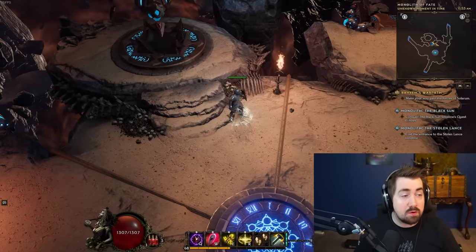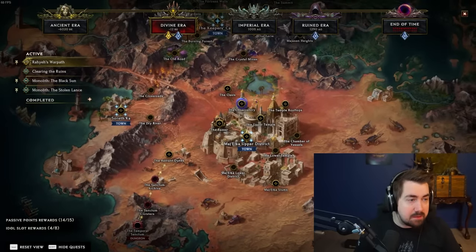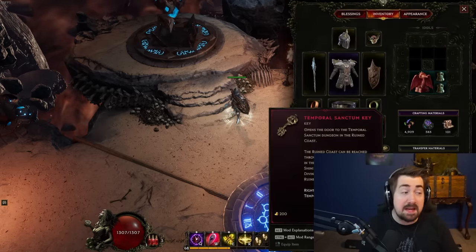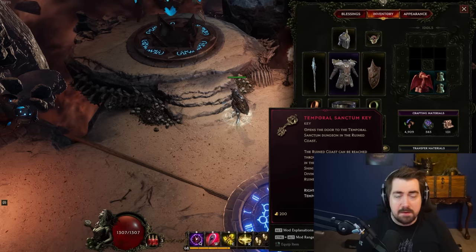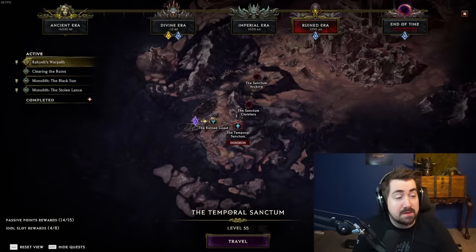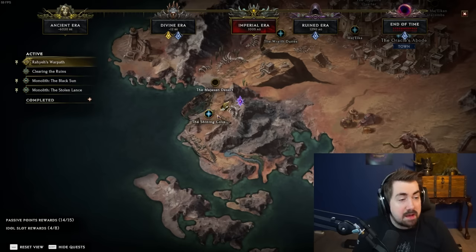Once you're high enough level and you want the rest of your idols and the passive point plus-one-to-all-stats from Kally Majasa at the end of the campaign, grab a Temporal Sanctum key. You find these anywhere, especially from chests. Once you have it, right-click it. You won't have the waypoint yet, so you need to go back to the Imperial Era. If you don't have this, you do need to progress the campaign to that point.